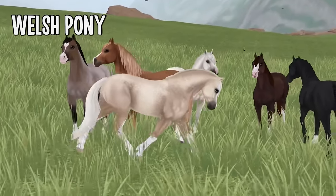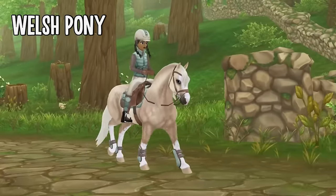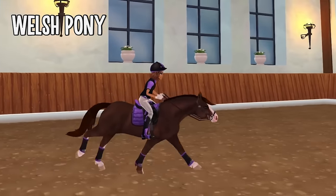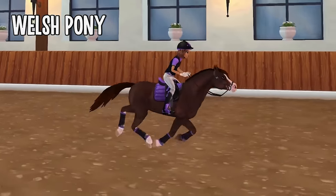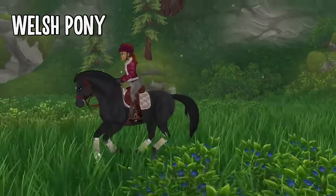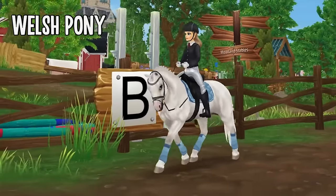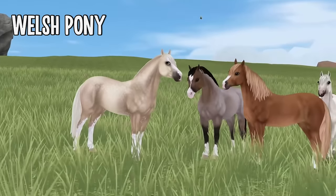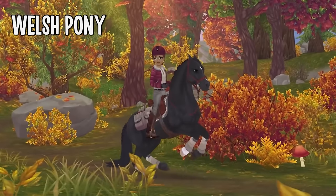If you like ponies, you might want to buy a Welsh Pony for 800 star coins. They're pretty small but have a slim and toned body and look like the perfect pony for racing. They're located at Hermit's Farm, where they and their predecessors have resided for years. To get the Welsh Pony you must have reached level 7 and a Friendly reputation with Hermit.